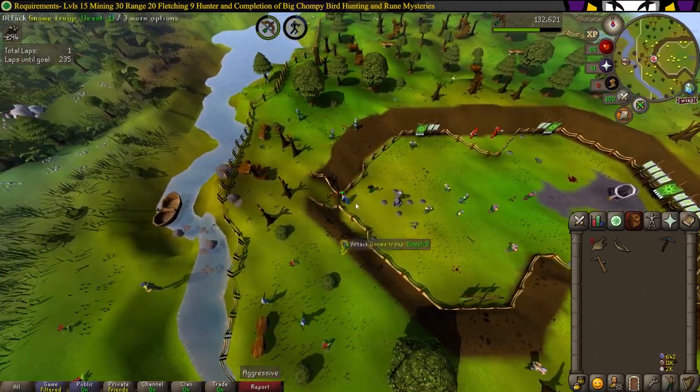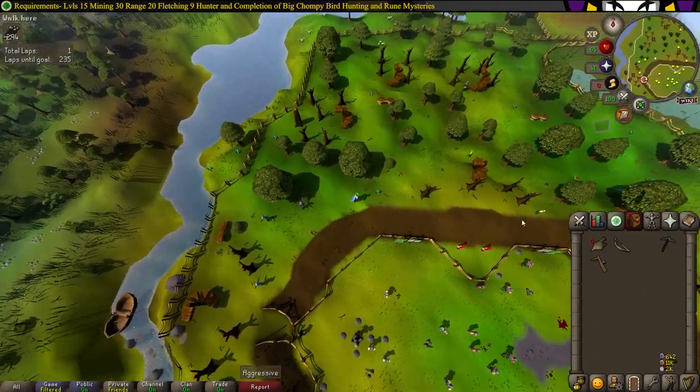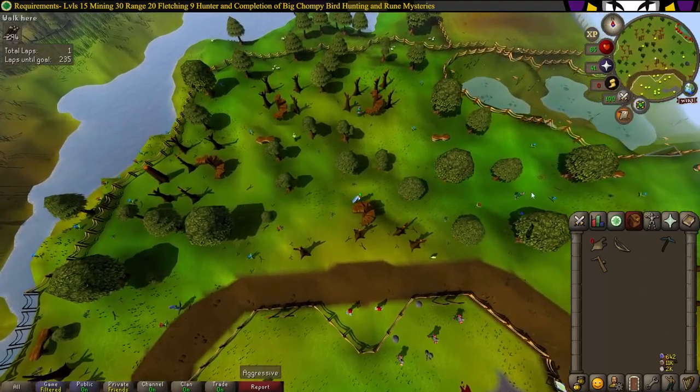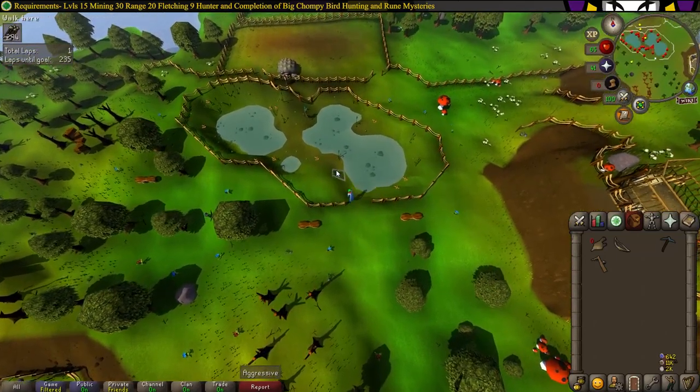Head north. To the northeast of the Gnome ball field there will be a swamp — just catch one toad. Pick up one swamp toad.